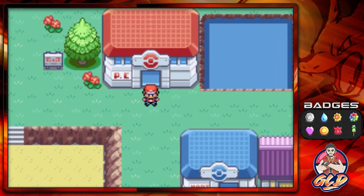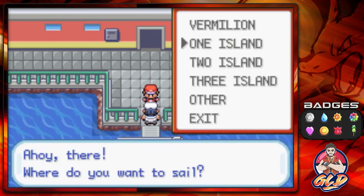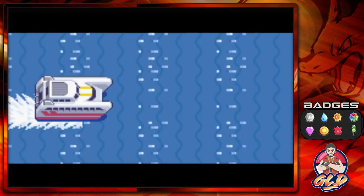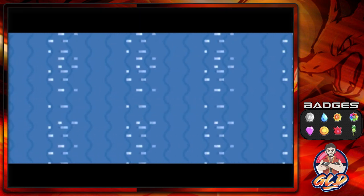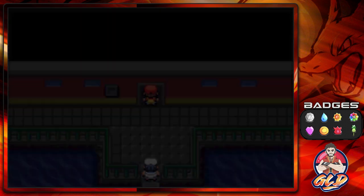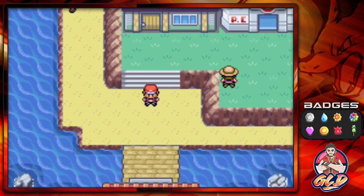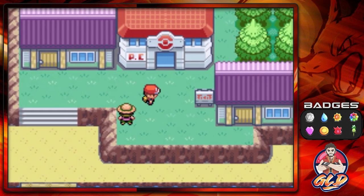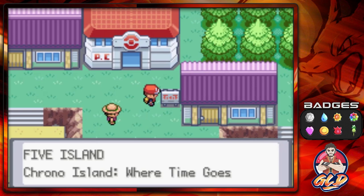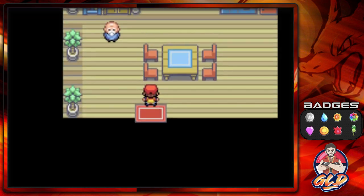We're gonna be switching out a Pokemon and then continue. We're going straight to Five Island, and what you can find there is quite a few things. For instance, Team Rocket, and quite a few other things up north. Let's go ahead and start off - Five Island, also known as Chrono Island, where time goes.